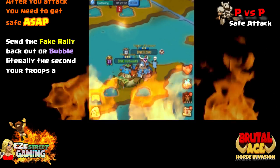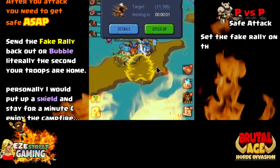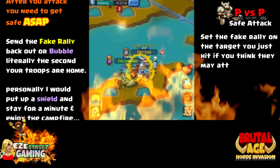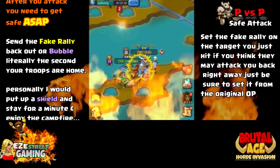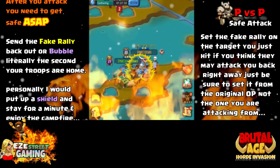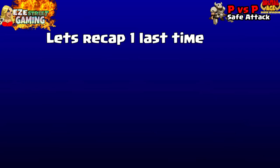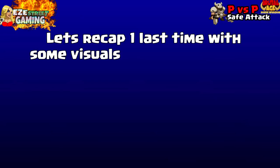After you attack, get safe as soon as possible. You only have one march to protect, so send it back on a fake rally or bubble up immediately. Personally, I'd suggest shielding and watching the campfire. If you're in distress and think they'll attack you right back, set a fake rally on the target you just attacked for 8 hours - just set it fast so you don't get attacked back.